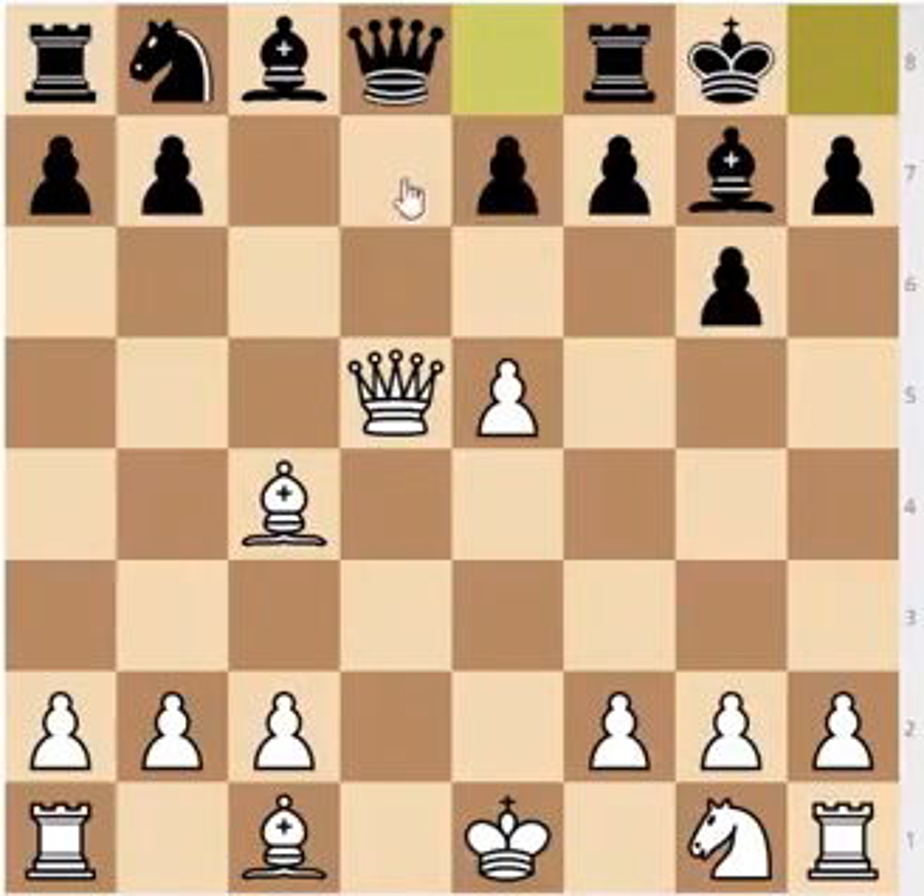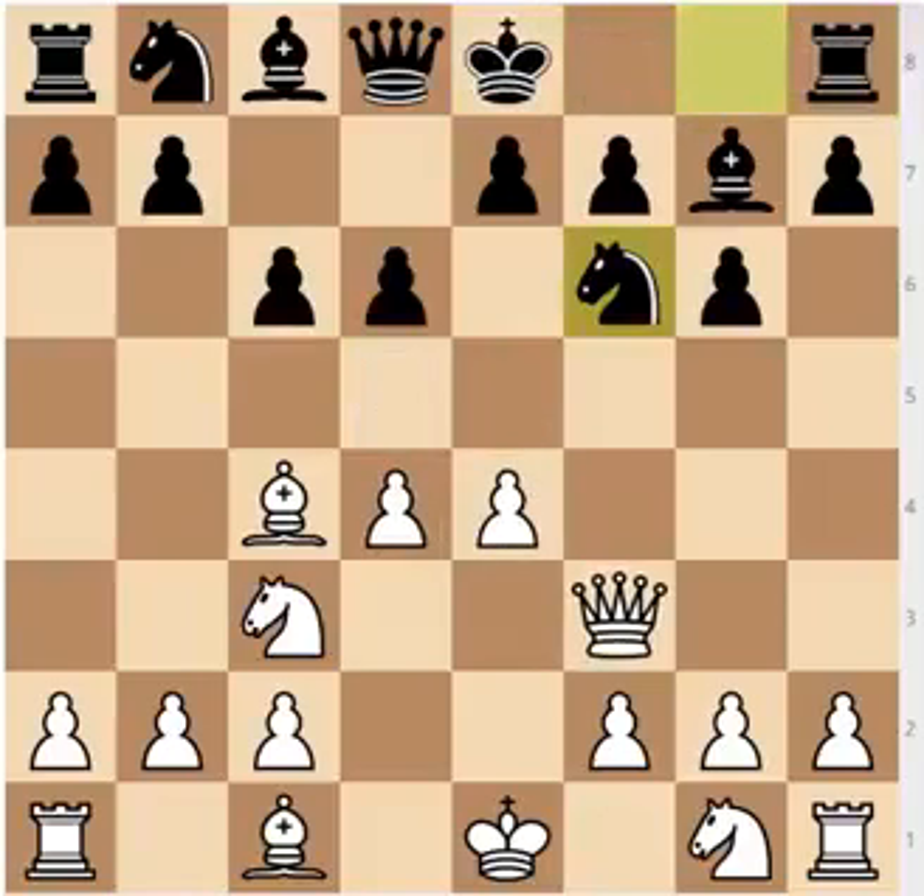After queen to f3, if White wants to he can just exchange the queens and be a pawn up. It's better not to exchange the queens, but still — after knight to f6, White forcibly wins a pawn. So even though the engines say it's equal, I would recommend not going into a middle game a pawn down, especially if White can exchange the queens.